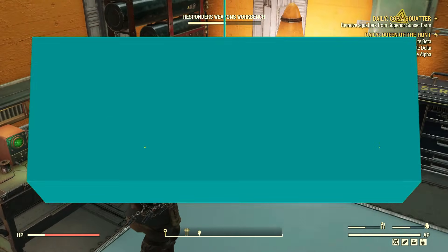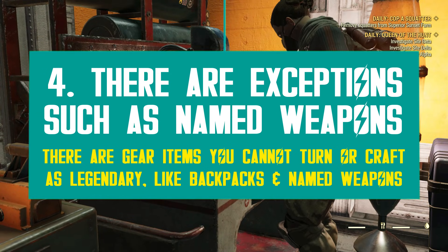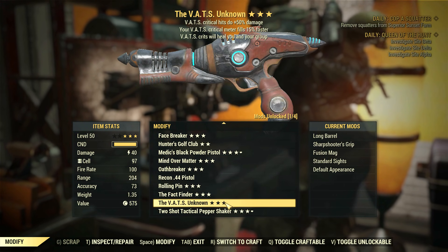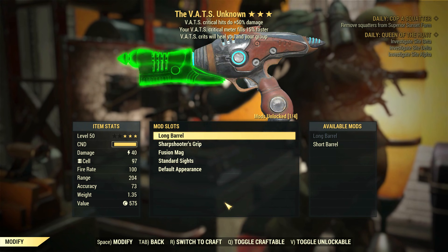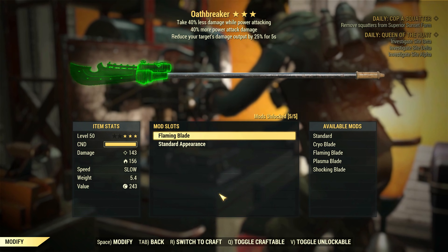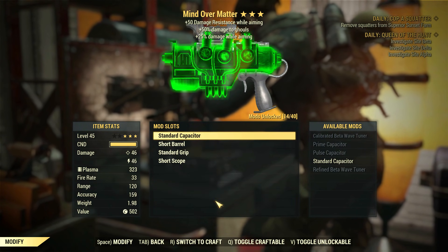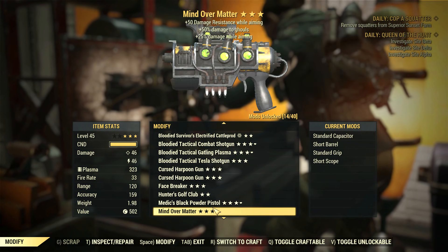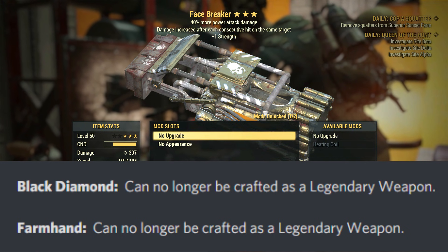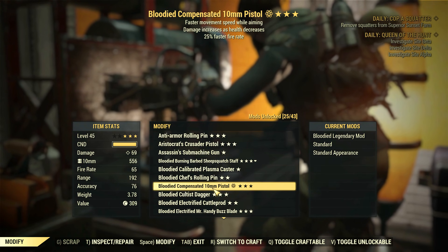Not everything can be turned into legendary, as to be expected. Bethesda added a series of restrictions or exceptions, such as named weapons — you are not able to modify those, as it would defy their existence. There were some bugs on the PTS where players could change the original effects for some named weapons, but Bethesda has been fixing them over time. If you happen to find this type of issue, I highly recommend you report it, as it's obviously a bug and not intended.